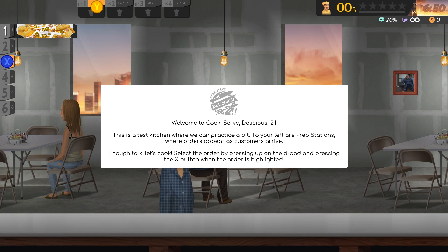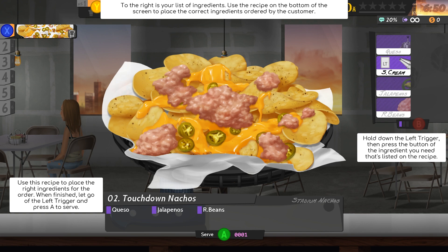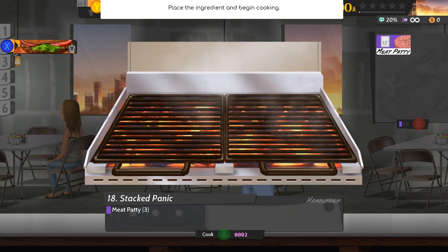Welcome to Cook Serve Delicious 2 — this is a test kitchen where we can practice a bit. To your left are the prep stations. Orders appear as customers arrive. Select the order by pressing up on the D-pad and pressing the X button when highlighted. Hold down the left trigger, then press the button of the ingredient you need listed on the recipe. We've got queso, jalapenos, and beans. Serve. Great work, let's make more complex food.